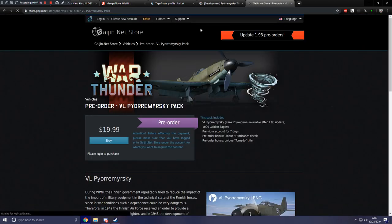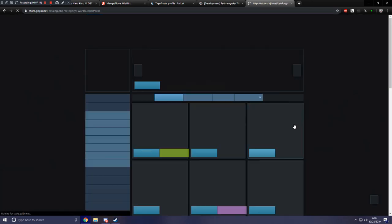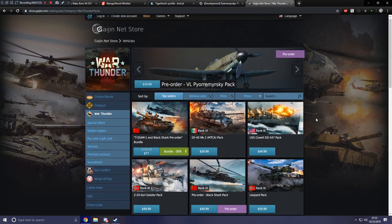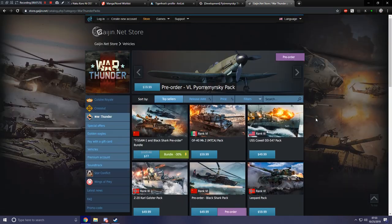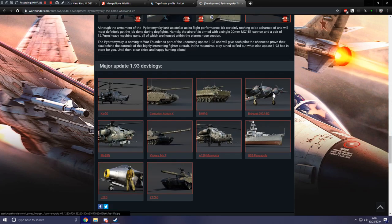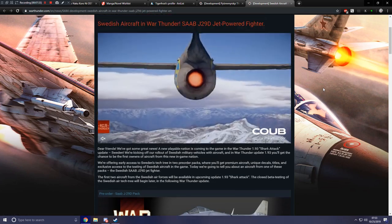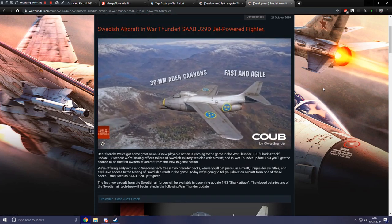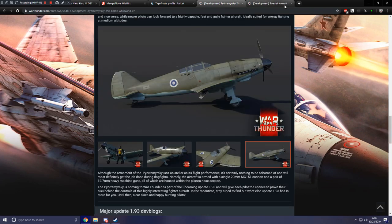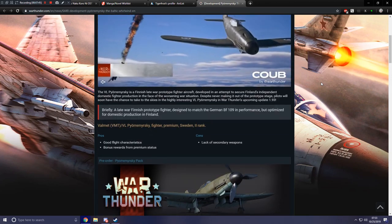The other Swedish pre-order you can get is the J29D right here — this is the rank 5 pack, which is more expensive, but you get a jet out of it and it is a Swedish unit in and of itself. So it's up to you to decide which one you want to go for.